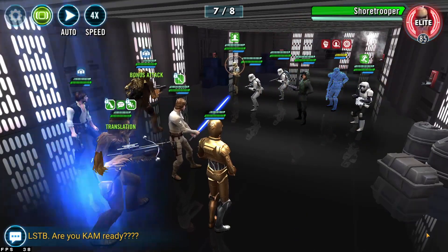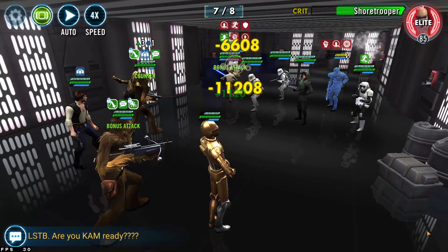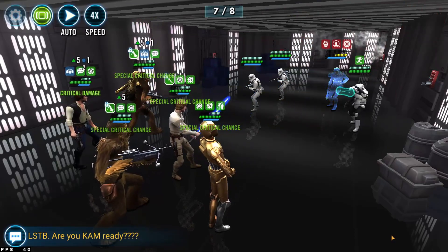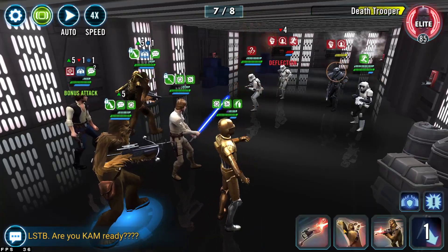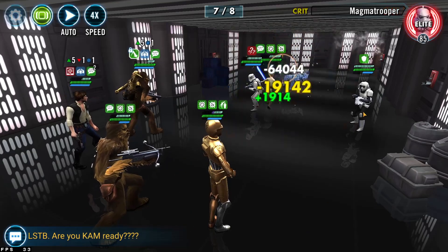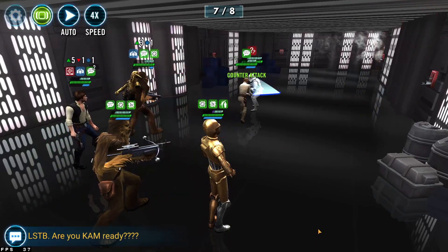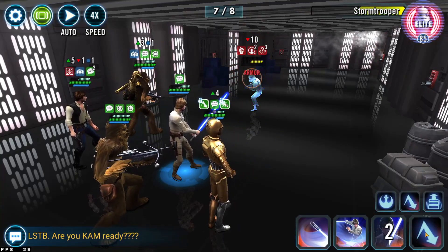In Wave 7, same thing — go for the Death Trooper first to avoid Heal Immunity. In this wave, as much as possible save your special abilities. Make sure to save Chewpio's blind and the AoE damage ability. Save C-3PO's mass assist ability, and save Chewy's AoE ability. Those three are very important: Chewy for the AoE dispel, 3PO for the mass assist, and Chewpio for the blind plus serious AoE damage — save all of those for the start of Wave 8.